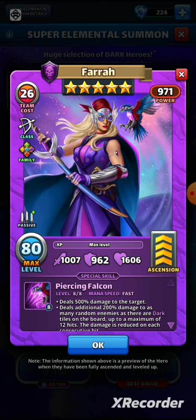A total team power of 971 — bonkers numbers. Her special skill is called Piercing Falcon and it runs at fast speed, which we always like. At fast speed, Pharah deals 500% damage to the target and an additional 200% damage to as many random enemies as there are dark tiles on the board. If you're bringing holy heroes, you'll be looking for holy tiles and leaving all the dark tiles on the board — she'll deal 200% damage for each one, up to a maximum of 12 additional hits.